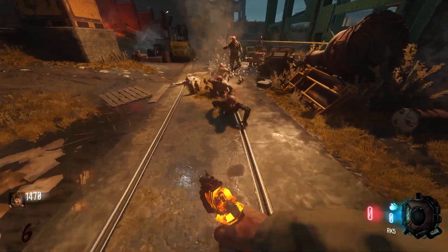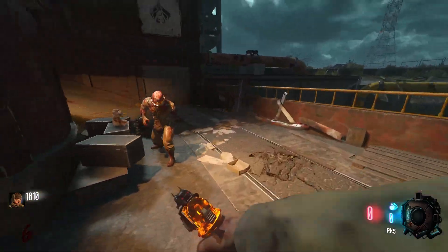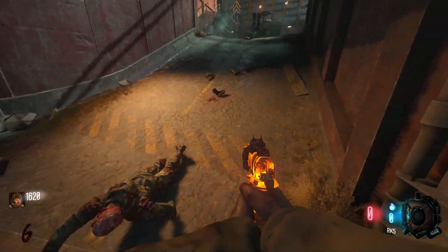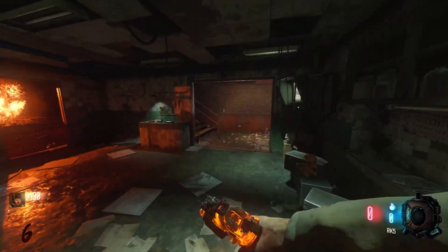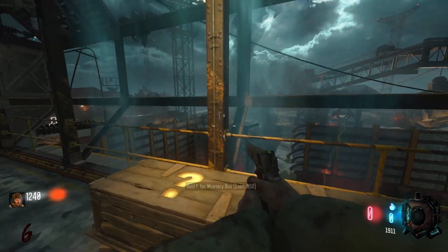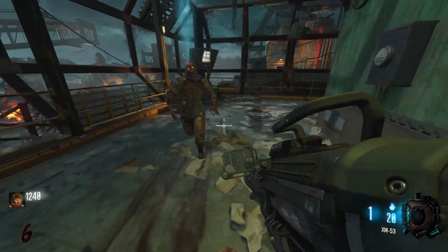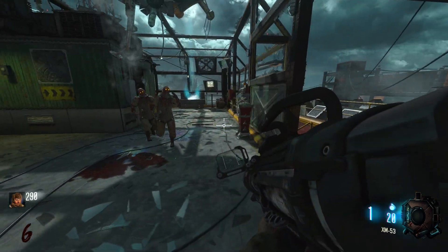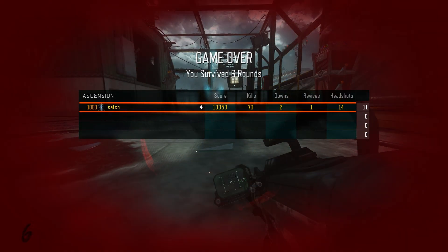I knew using the Pharaoh SMG was going to be a challenge in itself, so I booted up Ascension. Now, I will admit, I didn't realize the Pharaoh wasn't actually a wall-buy on Ascension. I thought it was, because I know it's a wall-buy on quite a few of the base maps — Shadows of Evil, Der Eisendrache, Zetsubo no Shima — and also on quite a lot of the walls in the Chronicles maps like Kino der Toten and all of the World at War maps. In my naive head I was like, it's probably on Ascension. Yeah, it's just not.